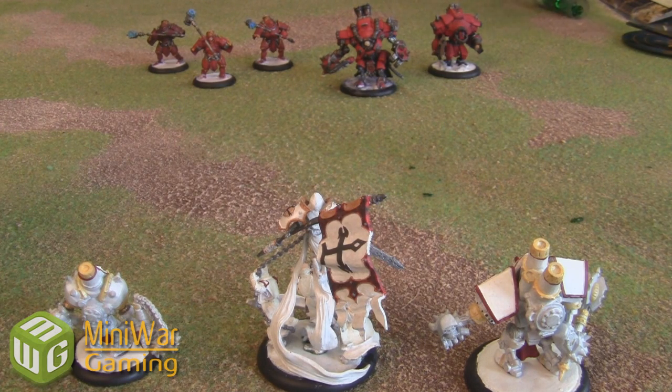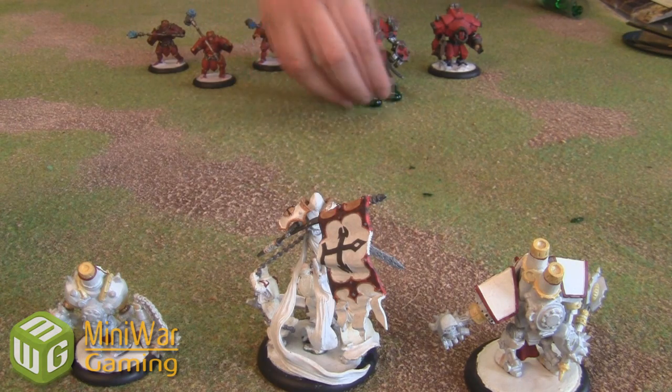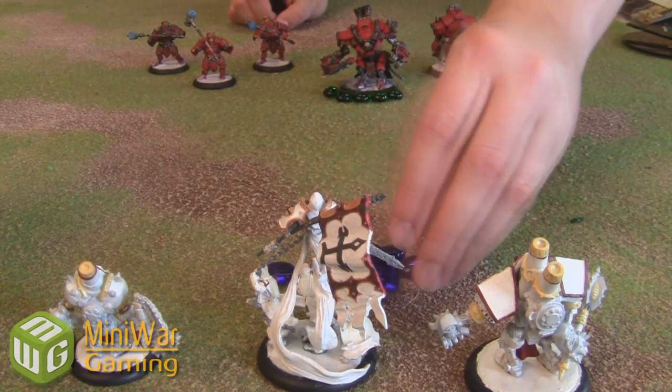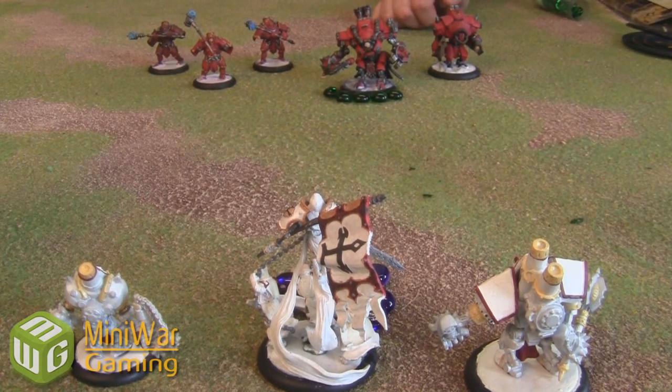Karchev has five focus, so I'm going to use these colored pieces to represent his focus — he has these five focus on him. The Harbinger, on the other hand, has ten focus, which is an incredibly large amount. Most of your Warcasters will have five, six, or seven focus, but obviously this one is special. So she has ten focus on her — I'll drop these blue ones to represent her focus, and these green ones represent Karchev's focus.